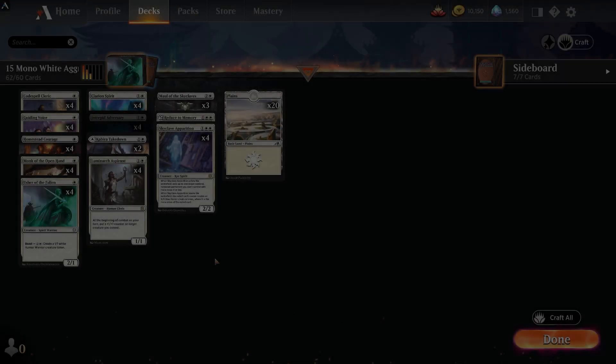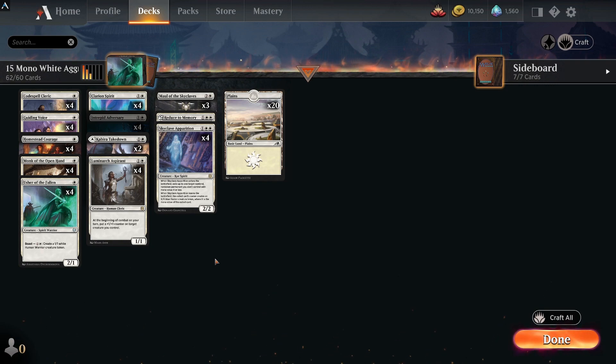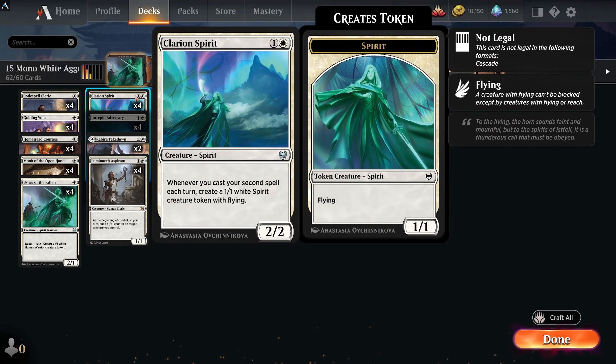Next up with 15 rares we have mono white aggro. This is a very aggressive deck — it builds up counters, puts loads of creatures on the battlefield as a go-wide strategy. It has a second spell theme, like with Clarion Spirit that can make 1/1 spirit tokens, and Codespell Cleric which enters the battlefield and if it's the second spell you get to put a +1/+1 counter on it.